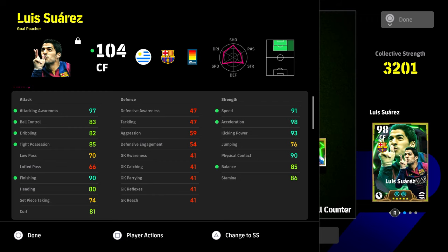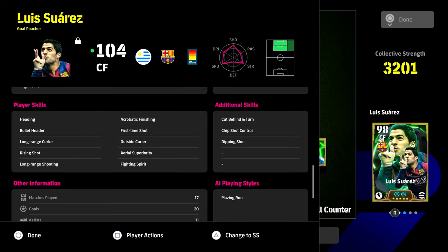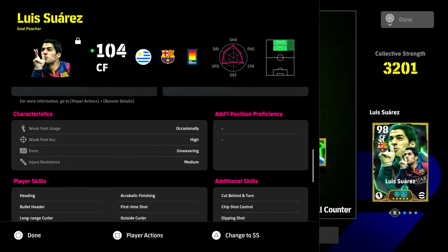Last but not least, we have Luis Suarez. He's down as a goal poacher and he's been bagging goals — 70 matches, 20 goals, 11 assists. MSN up front are insane. Neymar is probably the weakest. Suarez isn't quite at meta-meta levels like Samuel Eto'o as a center forward, but some people will love him. The bullet header is largely wasted — heading just isn't really part of the game anymore. In 90% of matches people don't cross, it's all tiki-taka. We gave him chip shot control, cut behind and turn, dipping shot, and we're working towards sole control and one touch pass.